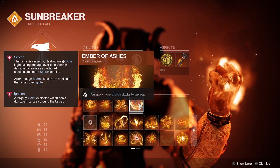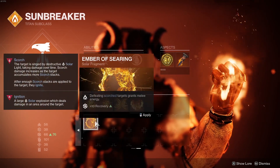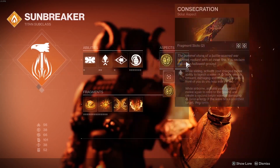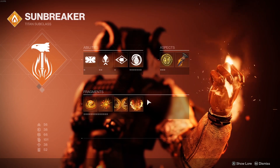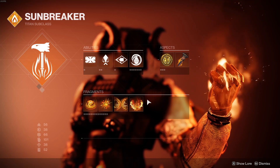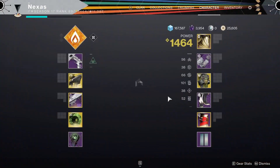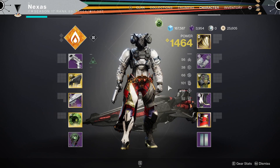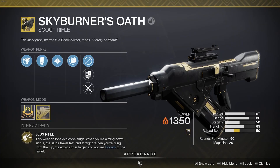So basically, we are all about the Scorch. You can also throw on the fragment that grants melee energy on defeating Scorched targets, but I don't have space with my aspects — I'm still running Consecration. You can do this on a Warlock, and on a Hunter you can use Caliban's and a throwing knife. But on a Titan, I can throw on Armaterium, meaning I can have two nades — two nukes going at a time. We're going to go into PvP with this new build.